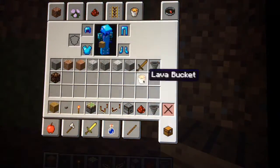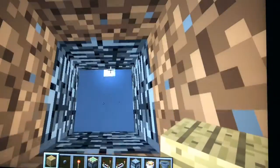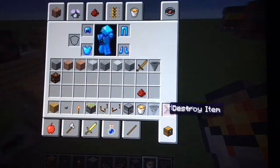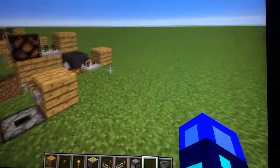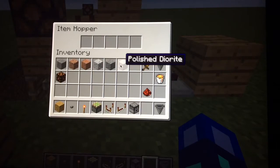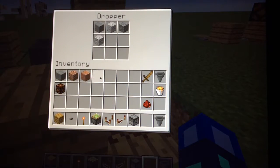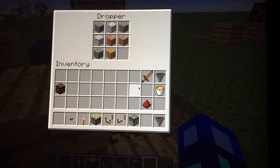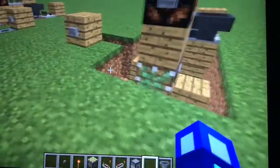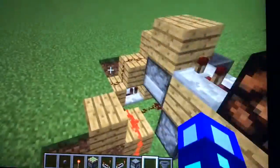Now get your lava bucket — or however you want to eliminate a player. Since I'm in a three-block world, I'll just put the lava bucket right here. This is where you're going to need your eight unique blocks and your item that doesn't stack. Put them in the dropper — it's already in there. Put your wooden sword in there as well. Now all you have to do is cover it up and that's it.